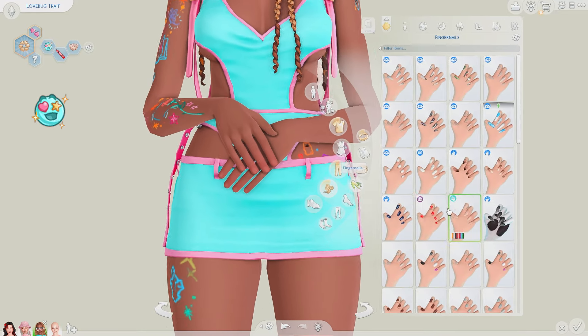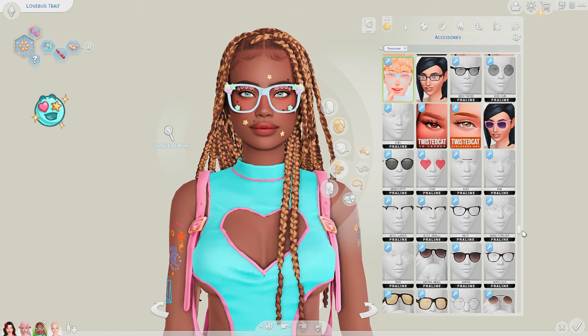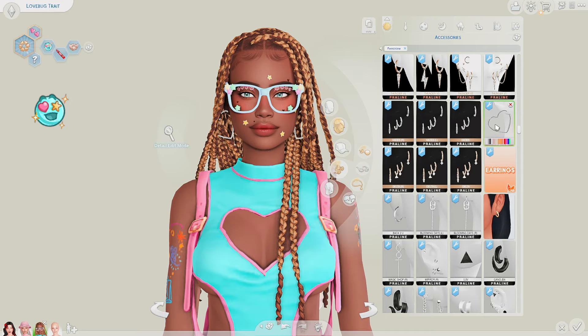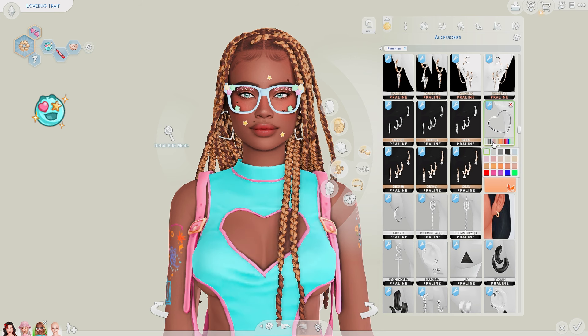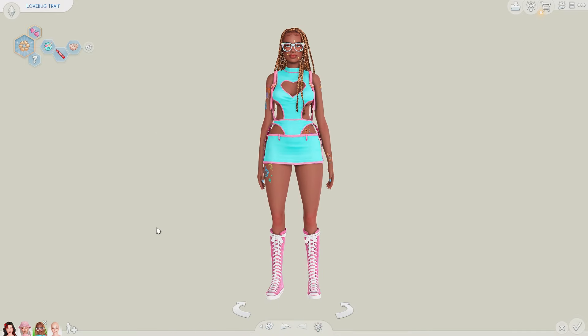That's cute. Let's give her some nails — I don't really know what I want to do for the nails, maybe something kind of multi-color. And one more thing I want to do is give her maybe some earrings. I don't know if you'll be able to see them, but she definitely doesn't need a necklace because she just has too much going on already. You can kind of see the earrings — that's actually unexpected. We can do bright pink, which actually matches the pink quite well, or maybe a more subtle pink. This doesn't look too offensive — I feel like I want to go with this.